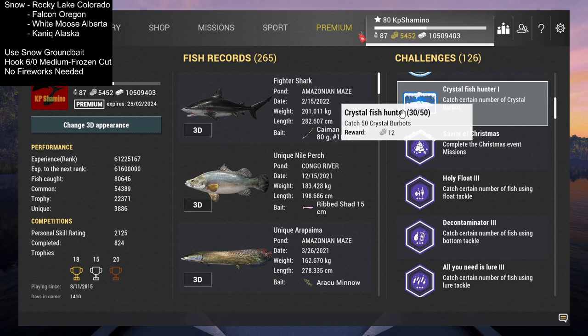It's very easy — you get 12 bait coins from it, and if you get 100 of them you'll also get a nice hat. I tested one rod with normal bait and the other with event bait, and you can do it really easily with normal bait. I'm getting five to six crystal burbots every in-game hour, at any time of day.